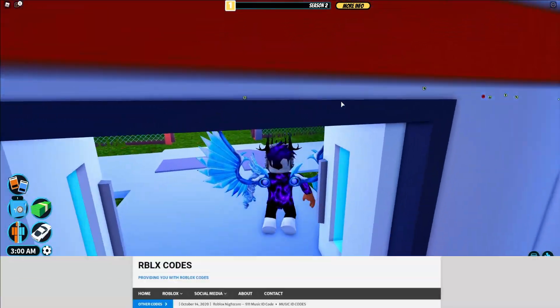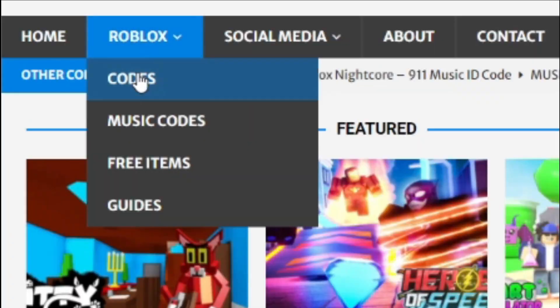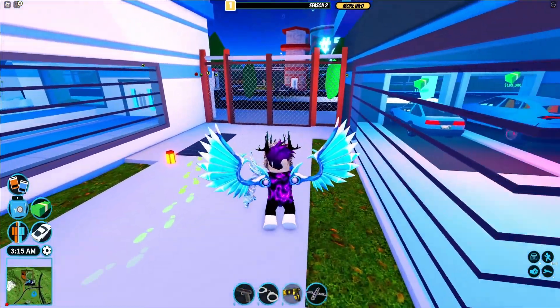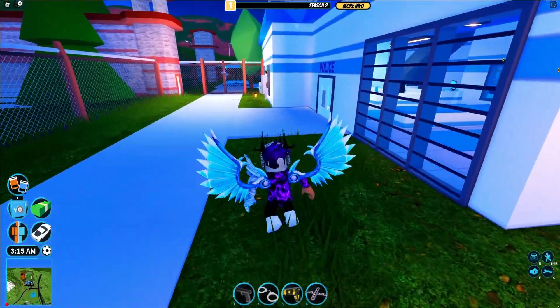Before I start, I need to tell you all about rblxcodes.com — that's my Roblox code website where you guys can find game codes, music codes, and guides. There's tons of stuff in there that you guys have to check out. It covers over 300 Roblox games, so if you need a code for a game it will be there.